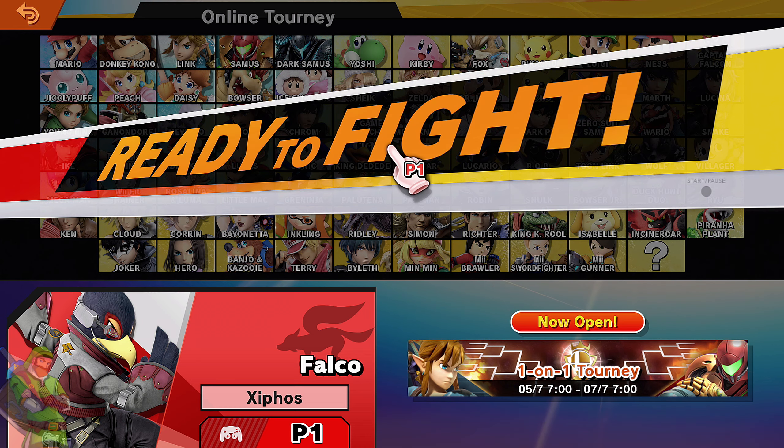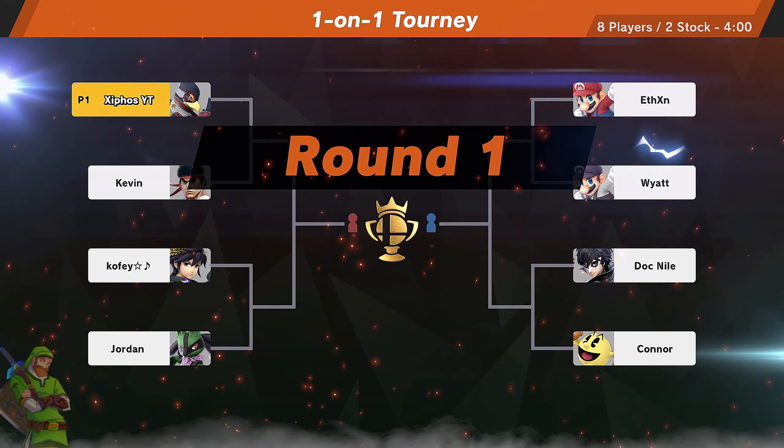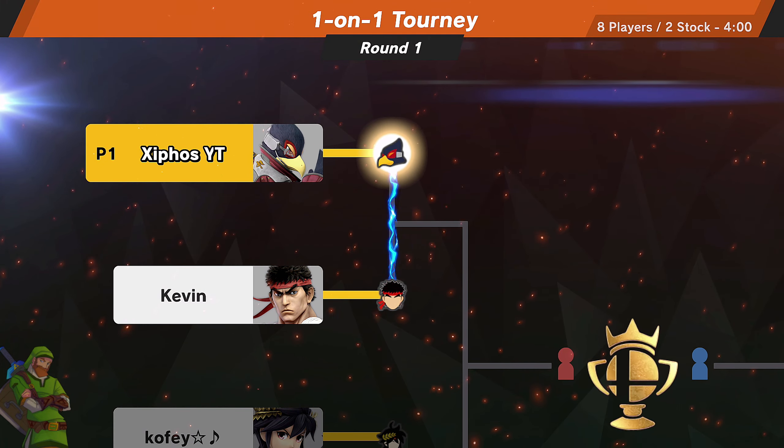These are really good buffs for Falco — he has been my main character for quite a while. Let's go ahead and see how these buffs actually work out in practice. The first tournament is underway and our first opponent is a Ryu, and I'm going to assume if we beat the Ryu it's going to be the Lucario in the second round.